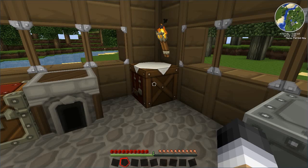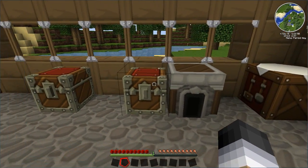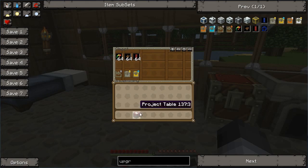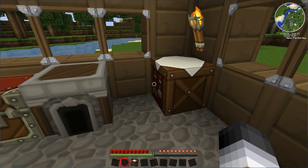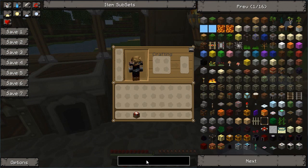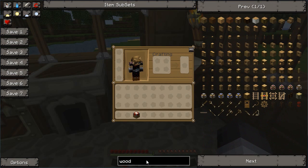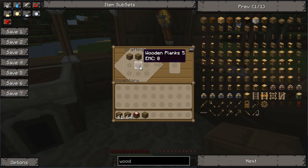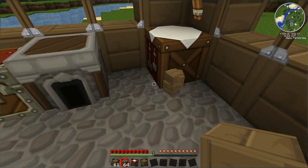Usually we use the crafting table to craft things. So if you wanted to craft something, say you wanted to make a crafting table and you only had three pieces of wood — oh crap, you need another piece of wood. If it was something more complicated with lots of other bits in there, you would have to take it back out again, or walk away and everything would pop out all over the ground.